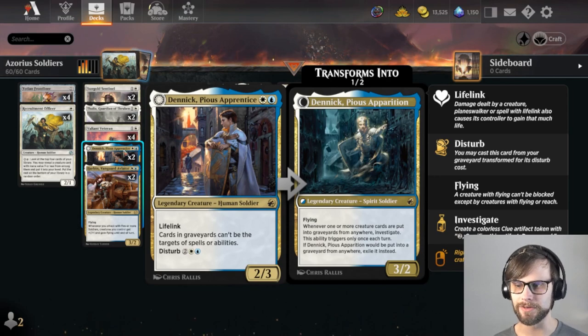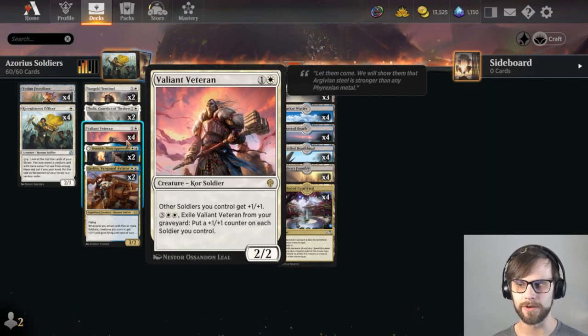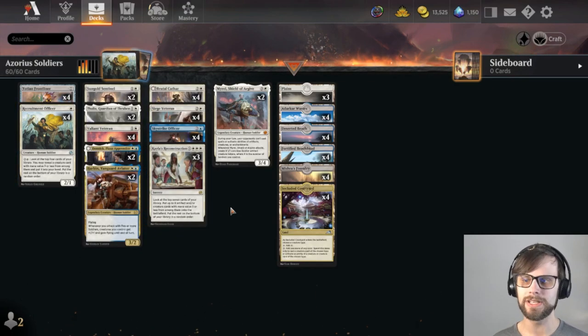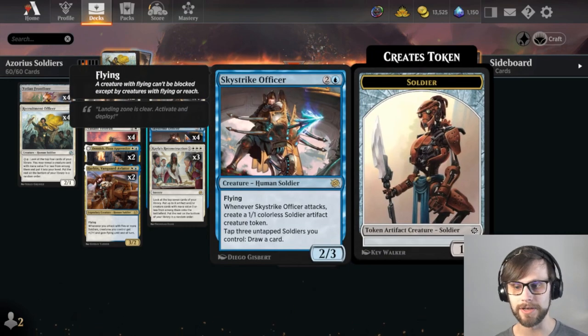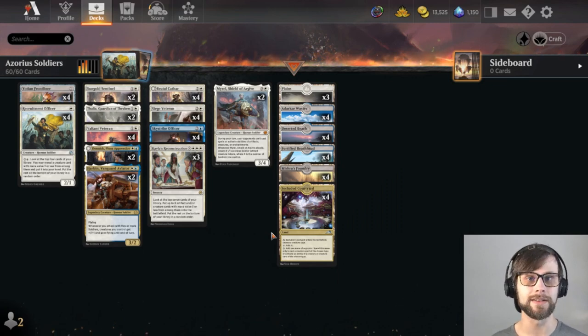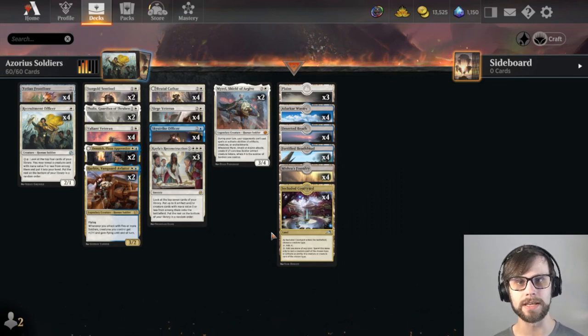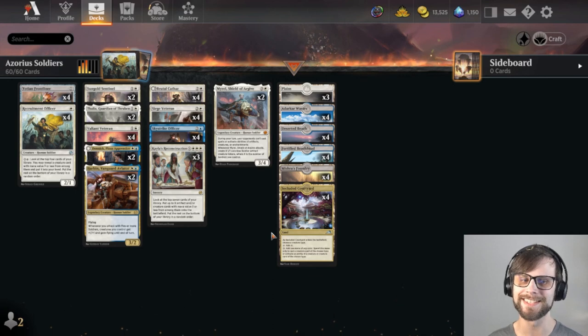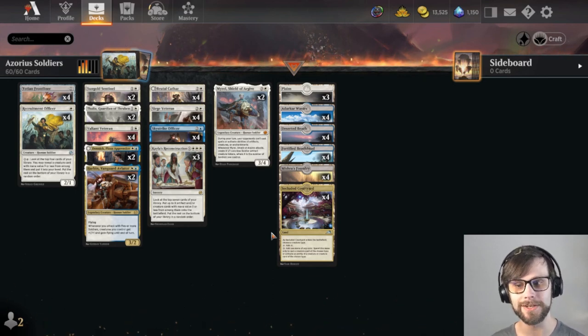Dedic also shuts down graveyards, and lifelink is always nice. Valiant Veteran — lords are good. We've got Recruitment Officer going to allow us to get more cards out of our deck. Skystrike Officer gives us some card draw. So all that to say, we've got quite a lot of tech in what is generally thought of as a very creature aggro-style deck. I'm really excited to try this one out — I think this gives us our best shot this week of getting some wins.